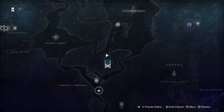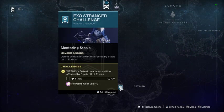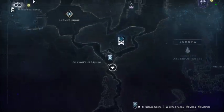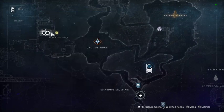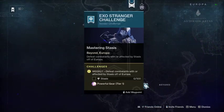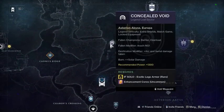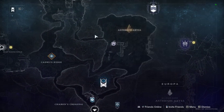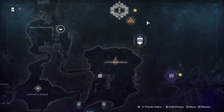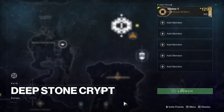Of course we have Europa stuff — make sure to pick up your next two fragment quests. First you have your Simulation/Variks stuff, Exo Stranger stuff, Concealed Void — that's the only one on here. Deep Stone Crypt has the Copies of Copies challenge.